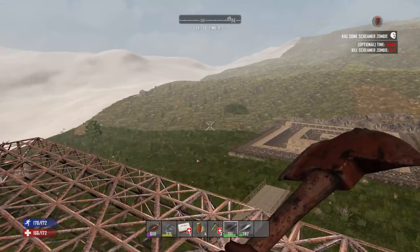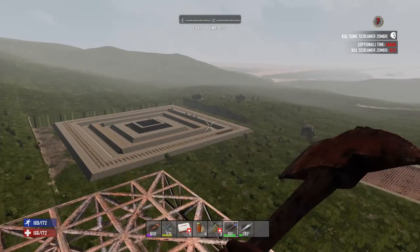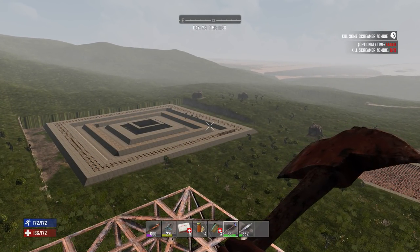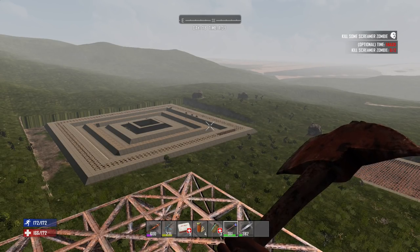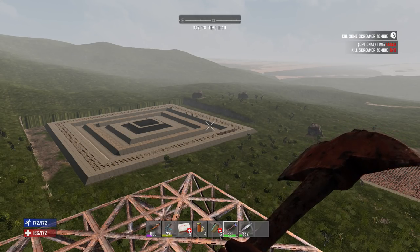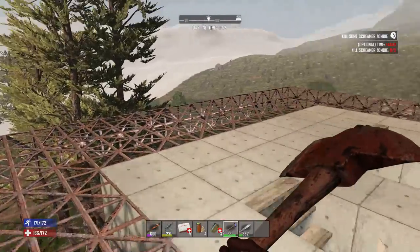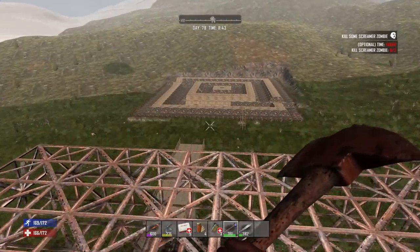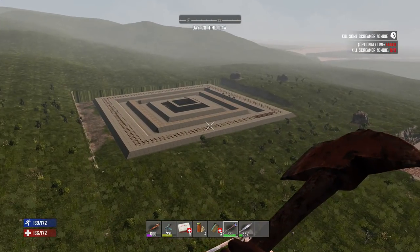There's some new POIs, there's traders, there's vending machines — there's a whole bunch of stuff. So let's start going over that. A lot of you say why don't you preview this stuff and show us — it's not on console yet. If it's not on console, I can't show it to you right now. I could go hop over to PC but from past experience the console version isn't always exactly the same as the PC version, so hold on.